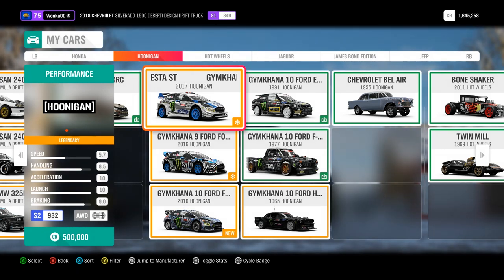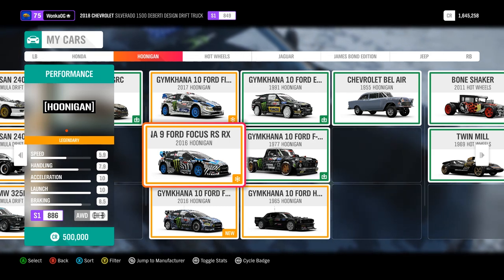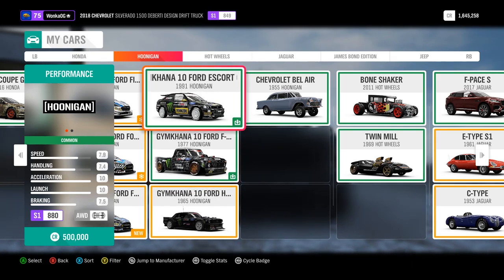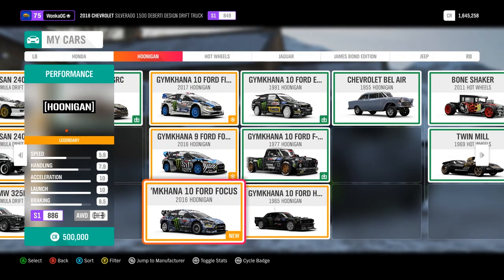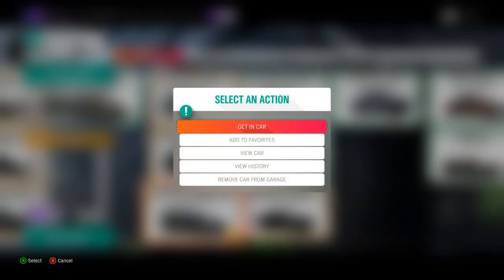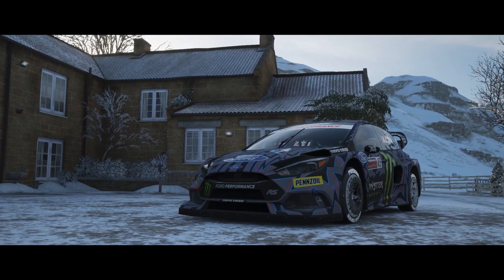Especially considering none of these cars have been free. Not too shabby at all. We got our Gymkhana 10 Ford Fiesta, our Gymkhana 9 Ford Focus, now the upgraded Gymkhana 10 version of that Ford Focus, the Hoona truck, the Escort — which is actually one of my favorites — and of course we've got the Hoonicorn Gymkhana 10 Edition. And we have the Chevrolet Bel Air which I just happened to purchase — going to be using that in a later episode. I like our little Hoonigan collection. I was almost not gonna buy this car, but I'm kinda glad that I did. I like the rims on it.